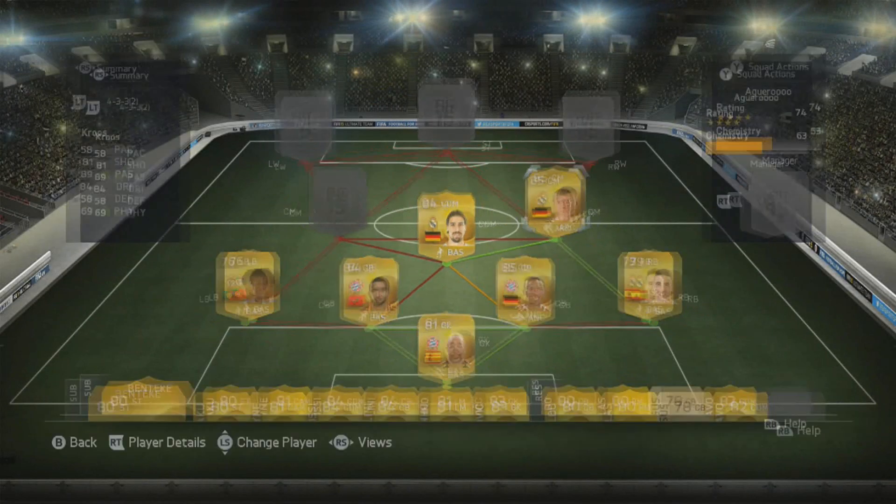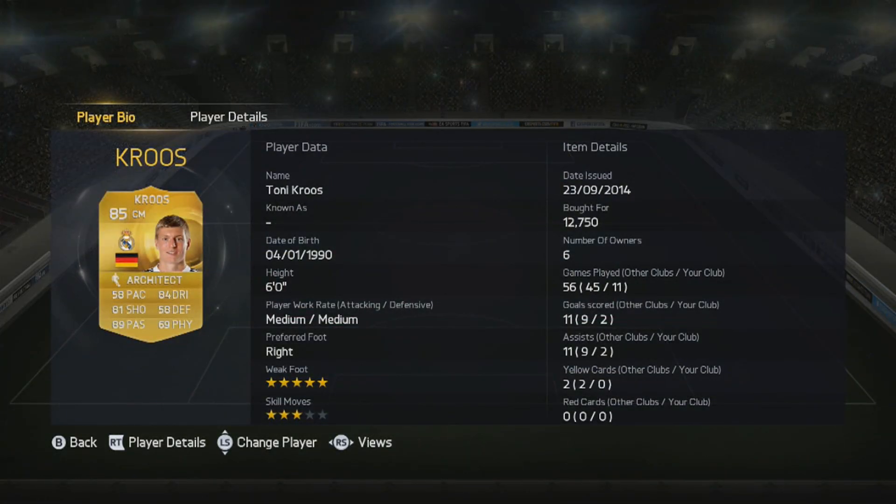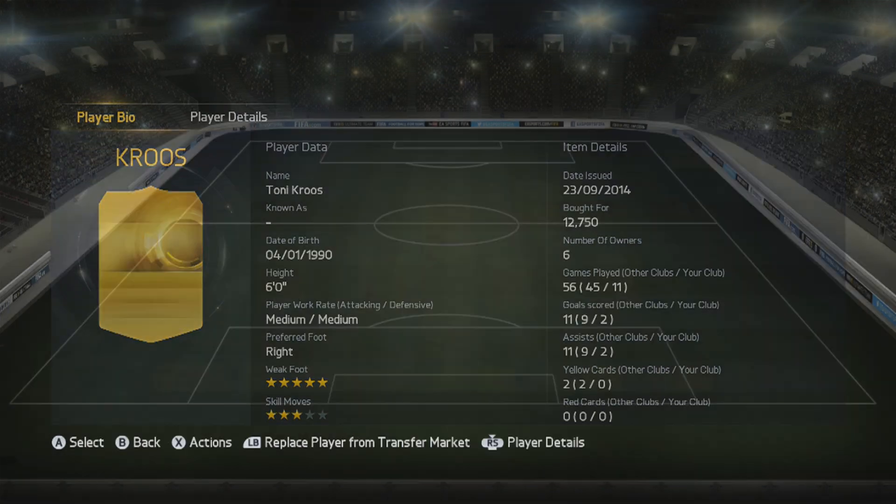The centre mid we do have is Kroos, with not very good pace but makes up for that in his high passing at 89, good shooting at 81 and very very good dribbling at 84. Medium medium work rate, 6 foot tall, did get me 2 goals and 2 assists - isn't the greatest, but he did a lot around the park, great in play, a bit of tiki-taka and helping out the defence. He is a very very good centre mid and he does also have an in-form so you can go and try that out as well.